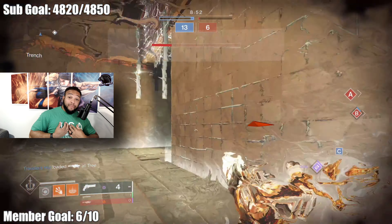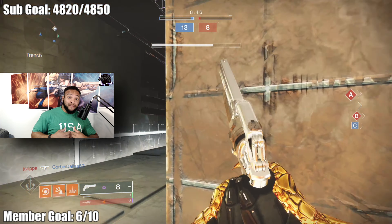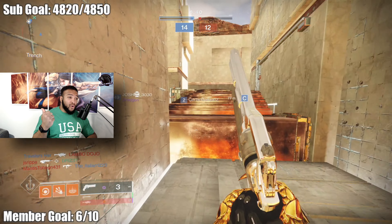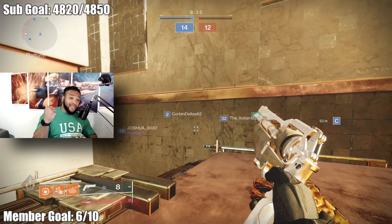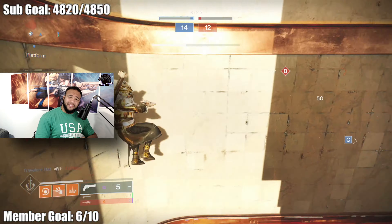I personally pair this thing with the Chaperone because slug shotties are bae. Like, I love slug shotties — Chaperone is one of my favorites. First In, Last Out is another one of my favorites that I get busy with using the slug shotty, but it's in the same energy slot as Bottom Dollar so I couldn't pair those two.